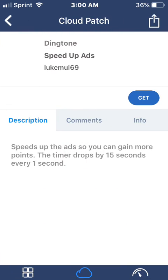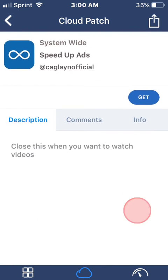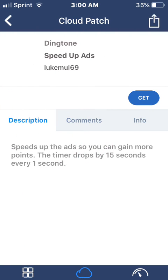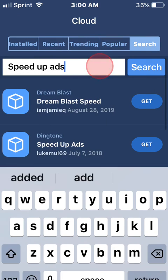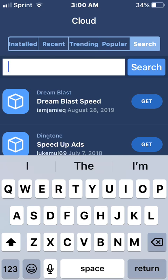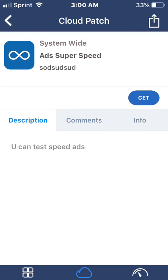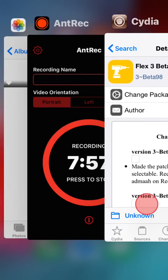So right here, by KagerOfficial, there's 'Speed Up Ads' - you can try that one. And then the other one is 'Ad Super Speed', which is right there as well. You just tap 'Get', it's going to make you respring your device, and then it should be working. Those are the tweaks you guys can install to speed up ads and still get the reward. Thanks so much for watching, catch you in another one!